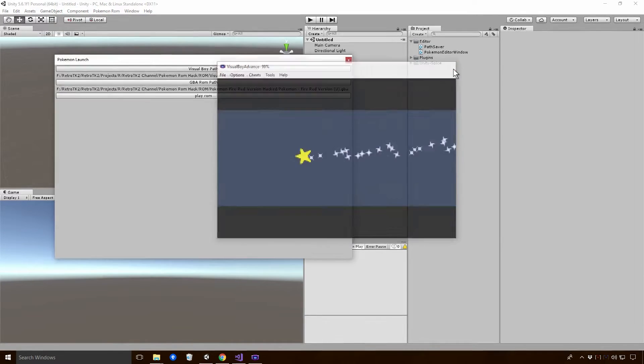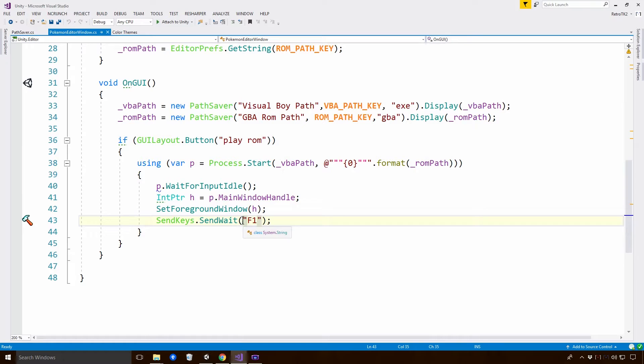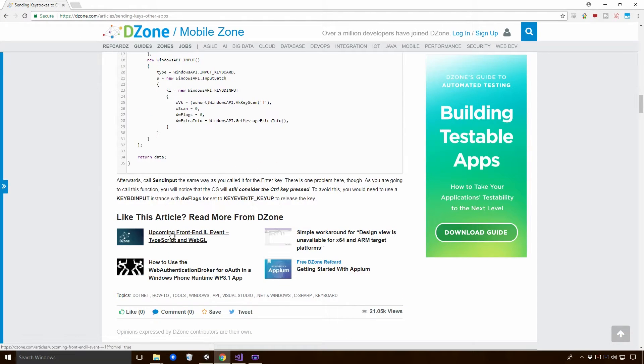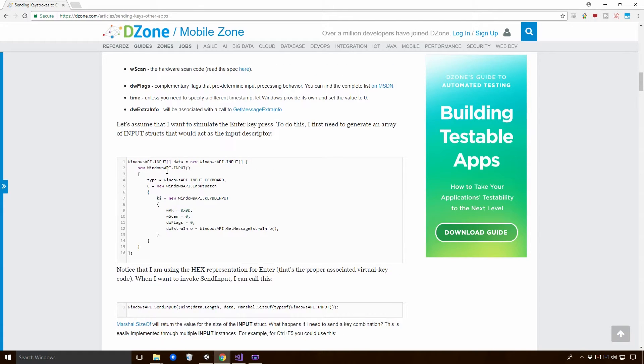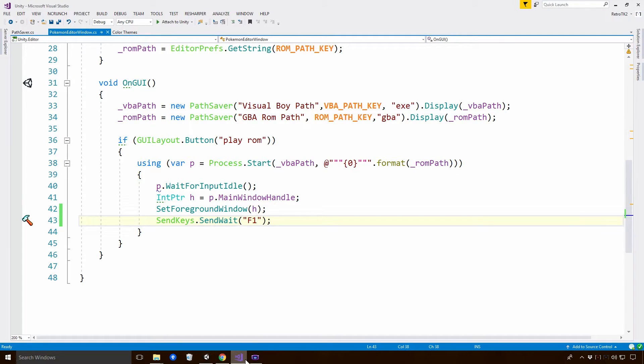I'm not 100% sure about that one, Ace. I wonder if there's a way that we can delay the sending of the key — that would be a bit more ideal. Unless that's what SendWait does? Okay so it waits for the actual message to be processed, which is not what we necessarily want. We want to set up a little bit of a timer here, Ace, in order for the actual window to wait until it can actually accept keyboard keystrokes, and then pretty much jam it in.